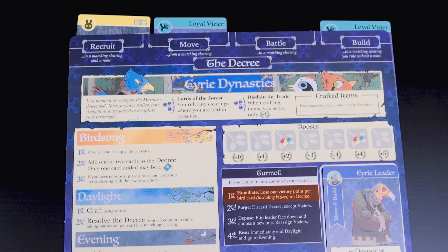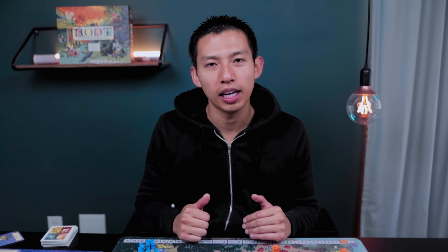The Eerie Dynasties have a critical negative effect called Turmoil. If you cannot perform one action in the Decree it triggers a cascade of bad effects. First is Humiliate - you lose one victory point per bird card in the Decree, including Viziers, so you always lose at least two victory points. Second is Purge - discard all cards from the Decree. Third is Depose - get rid of your leader, put it face down, pick a brand new leader, and match the Viziers to what your new leader says. Last is Rest - immediately end the Daylight phase and go into Evening. In the Evening phase, score victory points for the rightmost empty slot on the Roost track, draw one card, plus additional cards for any uncovered symbols, discarding down to five.